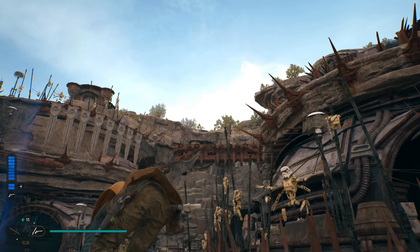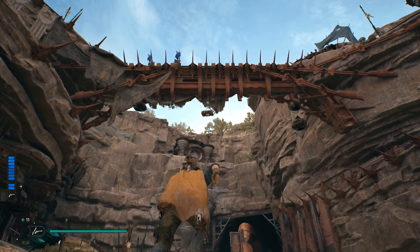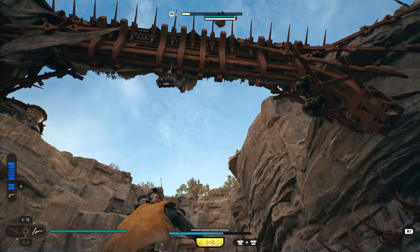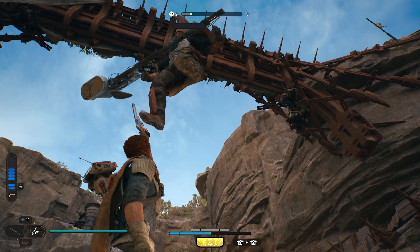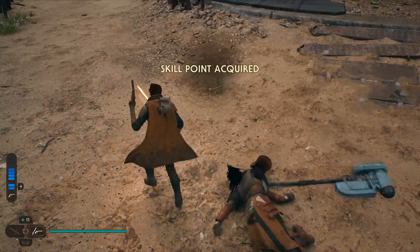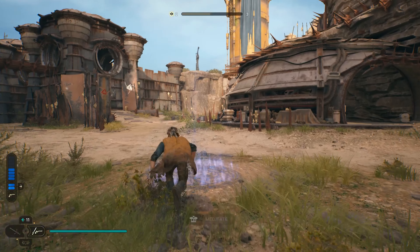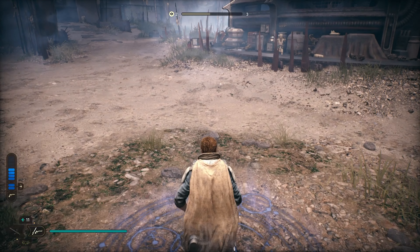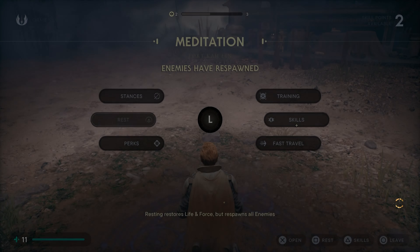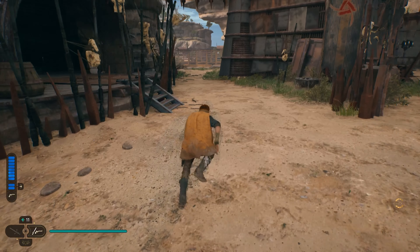Let me show you what it looks like if you manage to hit them both with a bullet. The first one falls off the bridge and I hit them, the second one falls off and I hit them as well — and as you can see the meter fills up at least halfway towards a skill point. If you manage to do this twice you'll easily get one skill point, which doesn't seem a lot, but for about a minute or two of work that's a skill point. Grind this out for 20–30 minutes and you'll fill up your skill tree fairly quickly.